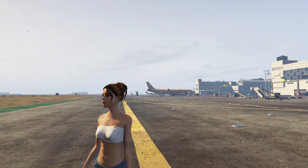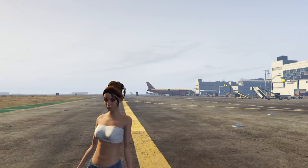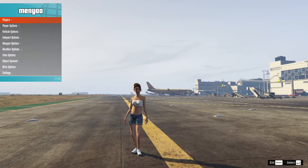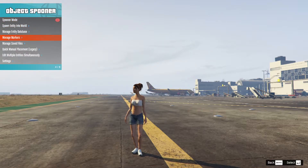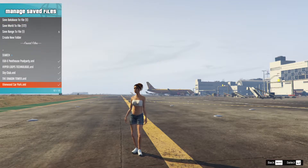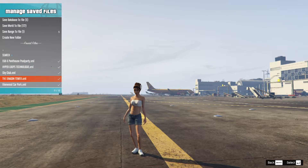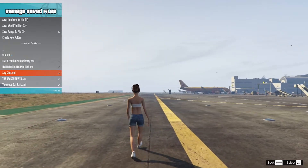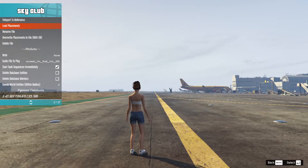Welcome back — we are now in-game. To spawn the two mods, press F8, go down to Object Spooner, then go down to Manage Saved Files. You will now see the Dragon Tower and Sky Club right there. We're going to look at the Sky Club first, so press Enter and then load placements.